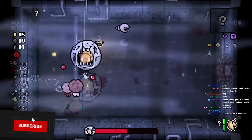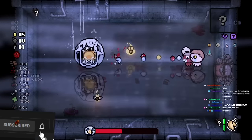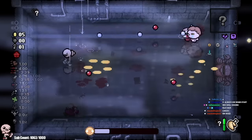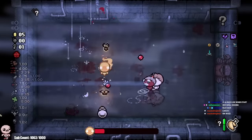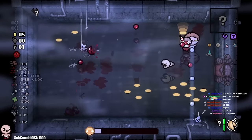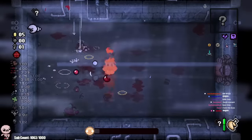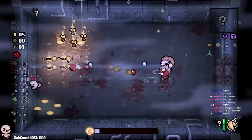Remember when I said there was unavoidable damage? That's not it - I'm just bad, but I'm going to say that it was unavoidable so I can cope. Since we missed our first devil opportunity, next time I get a deal I'm just going to take the double room - not going angels anymore. Since we also have a Guppy opportunity and we need to buff ourselves up really quickly.